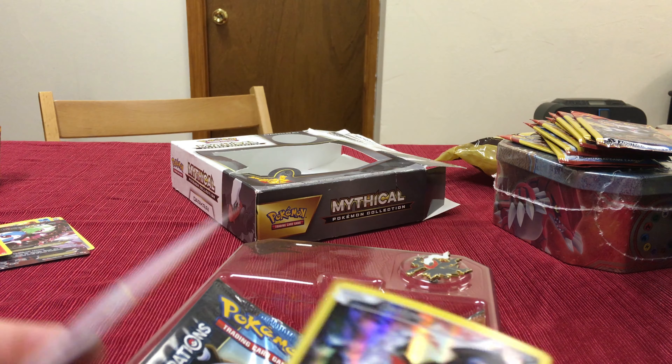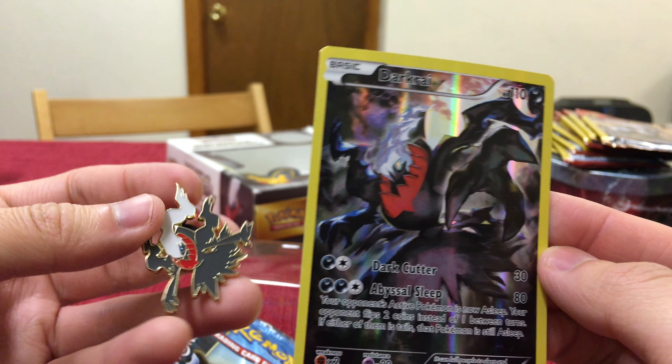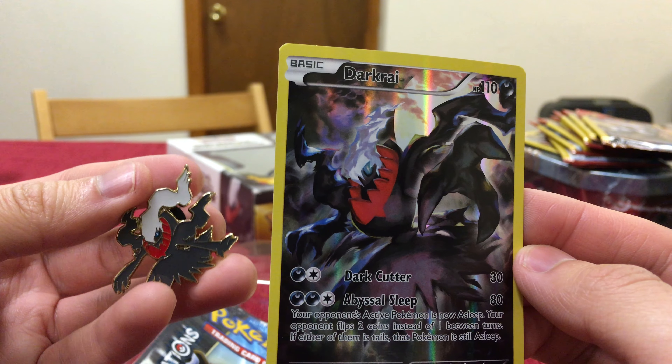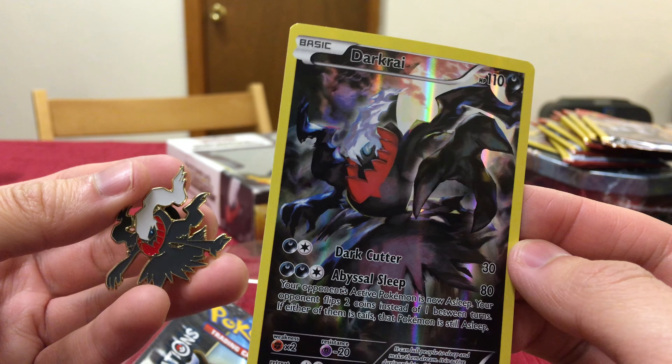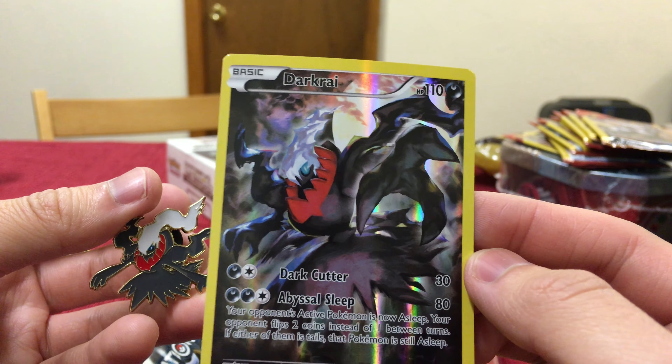Here's a Code card, a Dark Ray card, and the pen. It's pretty cool, isn't it? Just admire the darkness.